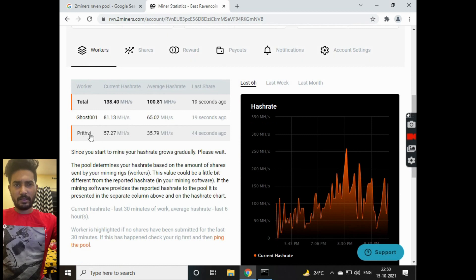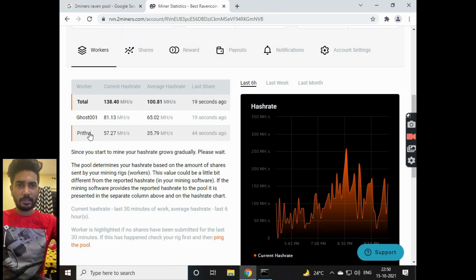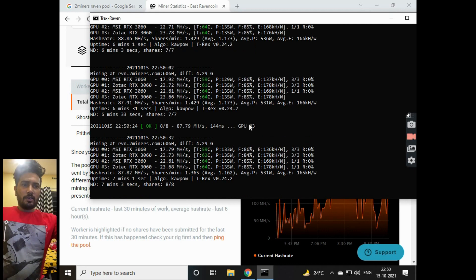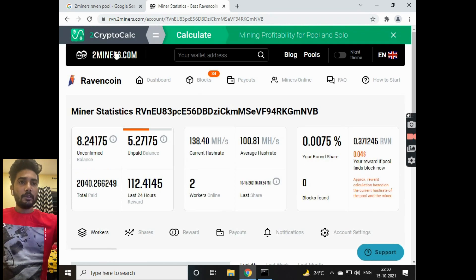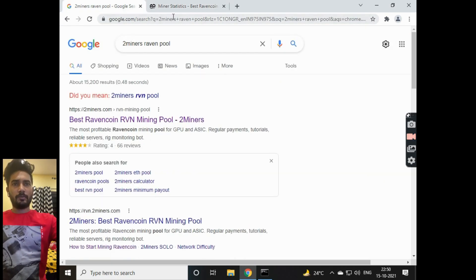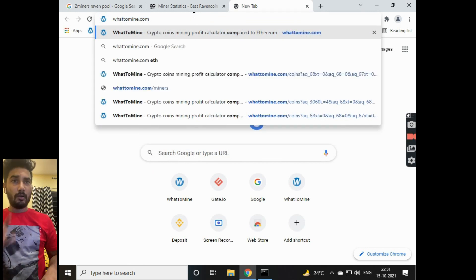This is the new rig I'm building for my friend Prutvi. It's showing 57.27 MH/s right now but it will push up to 92 MH/s once the screen recorder is turned off. Over here you can find your unpaid balance, unconfirmed balance, and how many workers are online. My last 24-hour reward was 120 RVN.